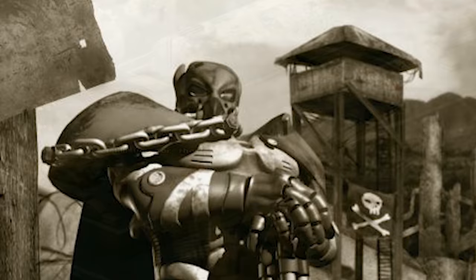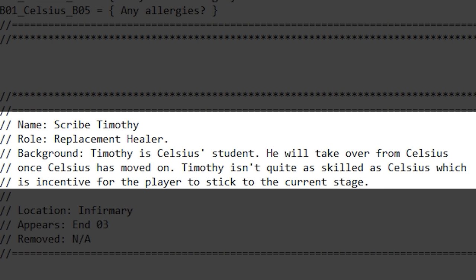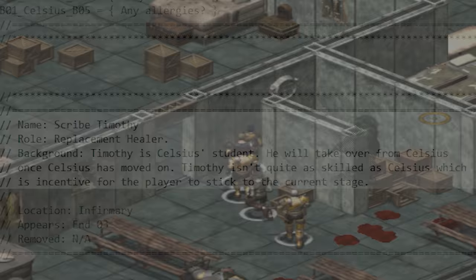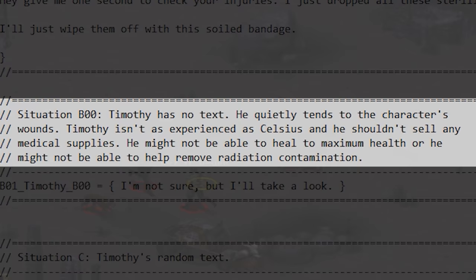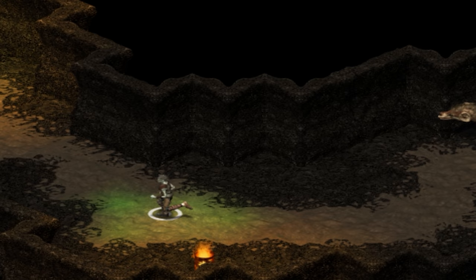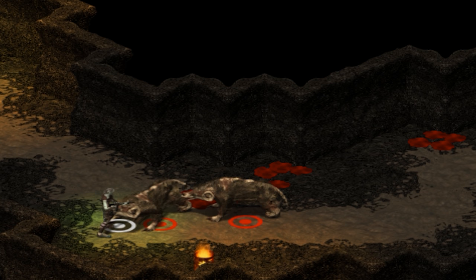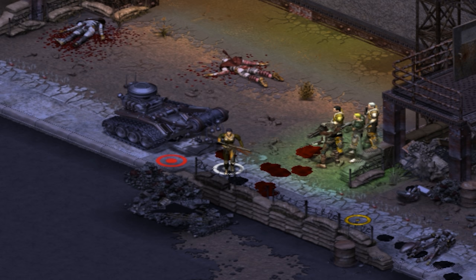Later in the campaign, Celsius is replaced by Scribe Timothy, who was meant to be one of the worst medical officers: "Hi warrior, I'm Timmy the interim medic. Hey give me a second to check your injuries — I just dropped all these sterilized needles on the floor, but hey that's why they have the five minute rule, right? I'll just wipe them off with the soiled bandage." His description reads: "Timothy is Celsius's student. He will take over from Celsius once Celsius has moved on. Timothy isn't quite as skilled as Celsius, which is incentive for the player to stick to the current stage." Another note states Timothy isn't as experienced as Celsius, he shouldn't sell any medical supplies, and he might not be able to heal to maximum health or remove radiation contamination.